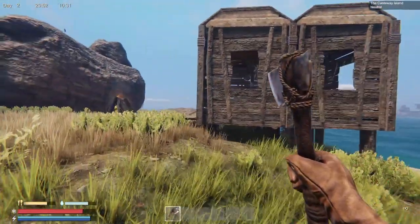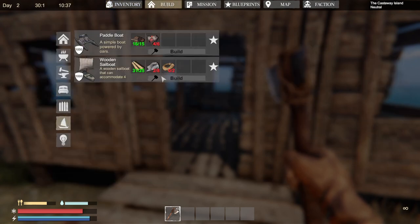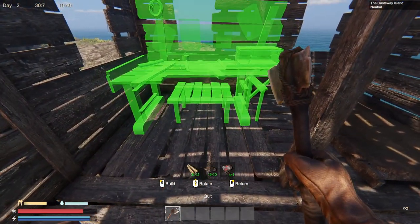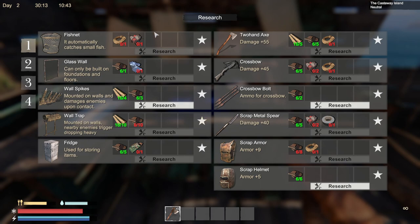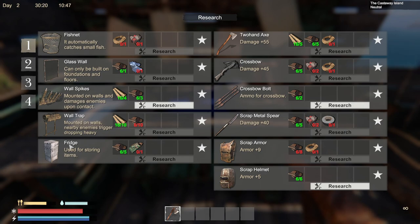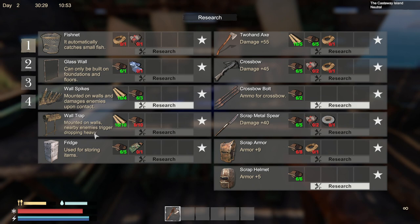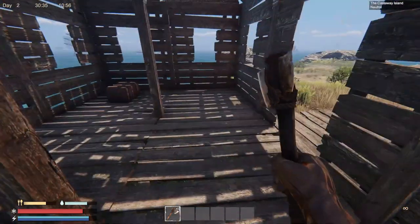I wasn't able to find too much more around here — pretty much just scrap. I am going to need a lot of cloth because I need to make rope. I do have enough to make the research table though — let's go ahead and slap this thing down and see if it does anything good. It can make armor, a fridge, and it's just more storage — you have to upgrade it. Wow, that's going to be a little while. It even tells you when it's time to go to bed — nice.